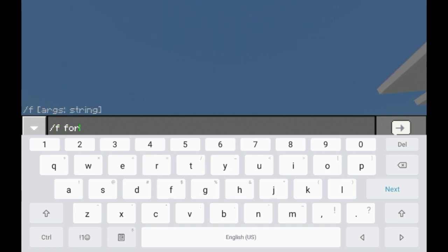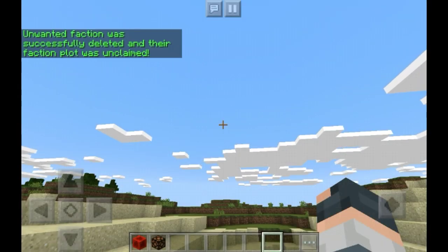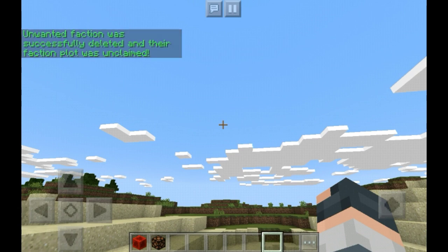You do f force delete — something like that. There you go. So say if someone claimed your spawn, you can just force delete them — just like that, simple.